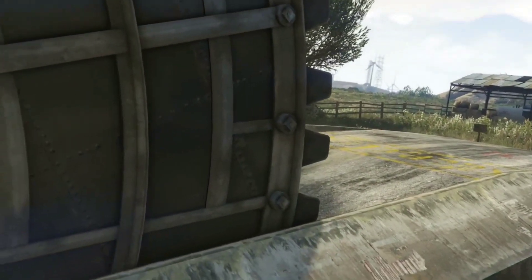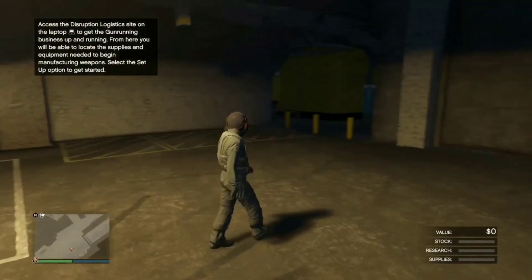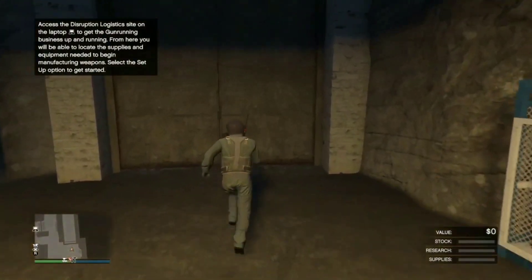What you want to do first is go to your bunker. Simply get into your bunker, load in, and then just walk back out. That's simple — just walk in and out.